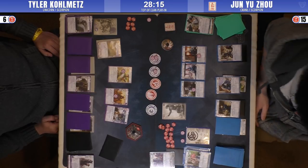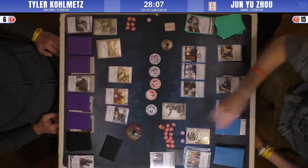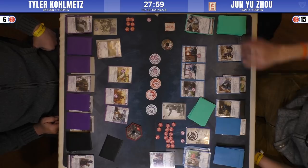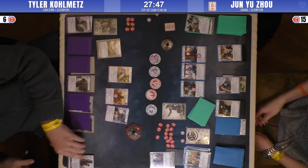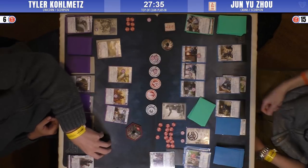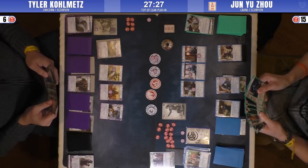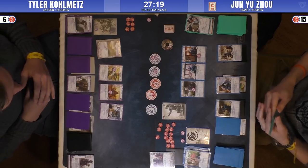Jun can draw at least four cards a turn between the honor bid and Kikita Yoshi's ability, plus any earth ring triggers. Both players actually just asked for the judge to come over. Tyler drew one too many cards — he looked at it and hadn't put it into his hand, so they just had him shuffle it back into his deck.